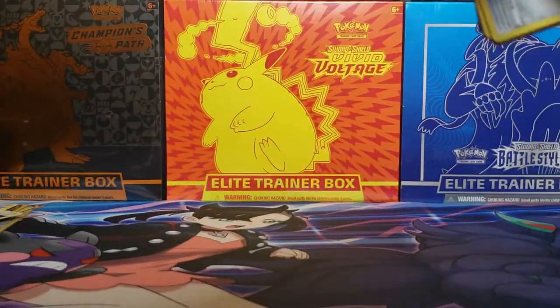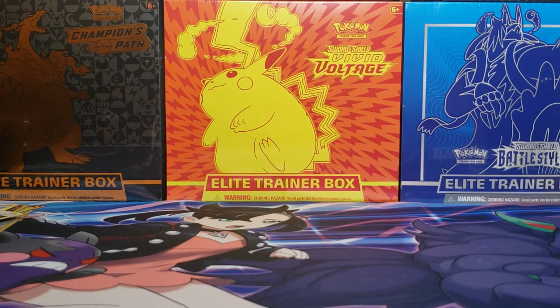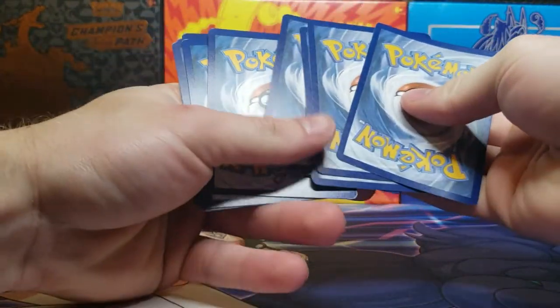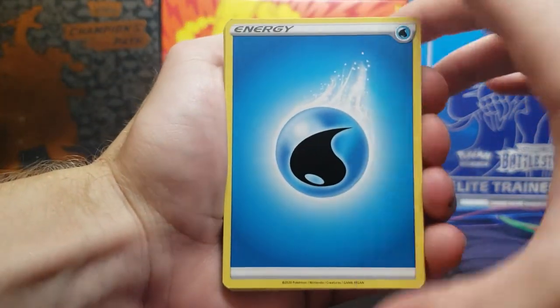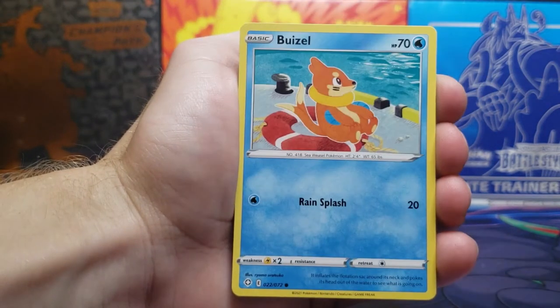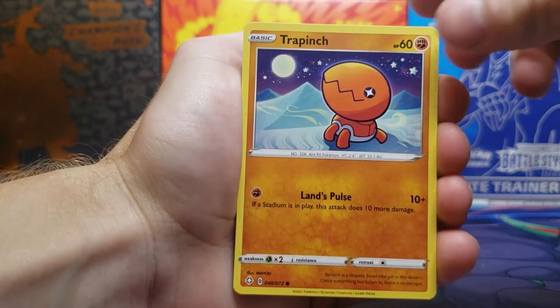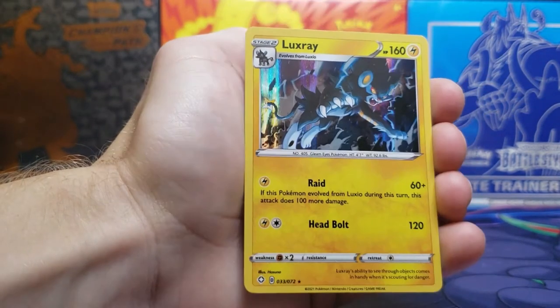Second and last pack. Here is the code card. Let's see if we can get a double hit today, make up for yesterday. Pretty easy to do with Shining Fates. We got the Water Energy, Cramorant, Tropius, Rotom, Cufint, Weasel, Krooky, Yanma, Trapinch. Reverse Holo is a Glossifleur — just a common card. And the rare...